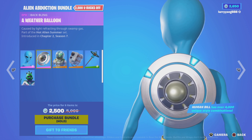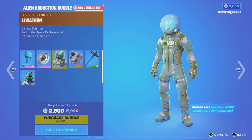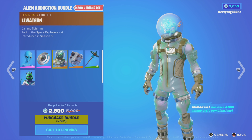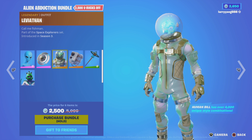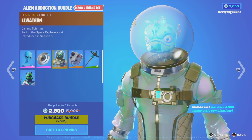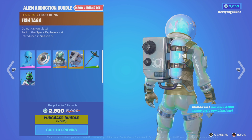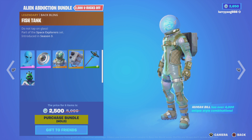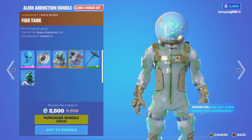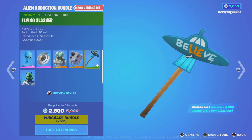Next up, a weather balloon back gleam. The bundle also comes with a Leviathan outfit — call me Fishman. First introduced in Season 3. Then we have the Fish Tank back gleam: do not tap on glass. And the Fish Flying Slasher Harvesting Tool — harvest the truth. It says 'believe' on it.